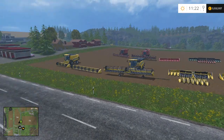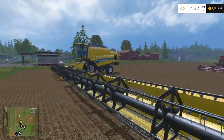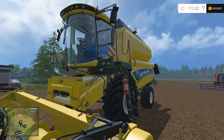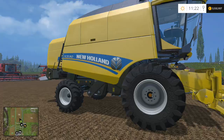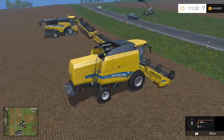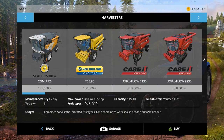Starting from the front left, we've got the New Holland TC 5.90. This is a step above the starting combine, which — for once — they did not give us some little crappy old Lizard, if you've played FS09 or the other two.